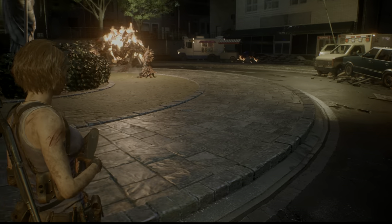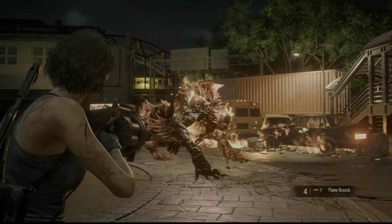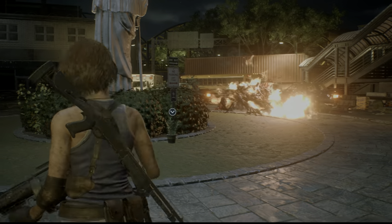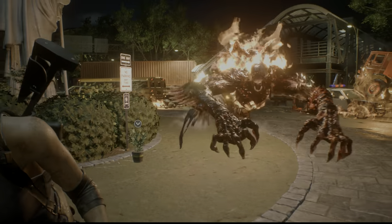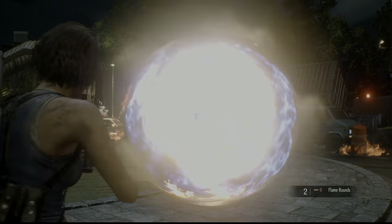There's a lot of ammo around. There are additional Mine Rounds, which you'll see me pick up in about 35 seconds once Nemesis starts running away from me. But there's also shotgun ammo, handgun ammo, and rounds scattered around the carts, the cop cars, and all sorts of stuff. There's some in the SWAT truck too.